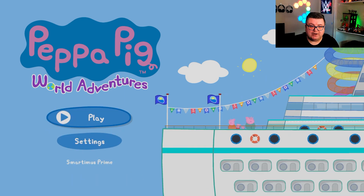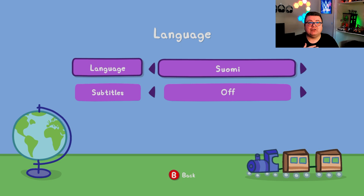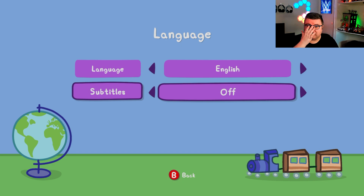Peppa Pig World Adventures. First thing first — I always do this with games like these: check the languages. These are the spoken languages: French, German, Italian, Norwegian, Polish, Portuguese Brazil, Spanish Latin America and standard, Swedish, Arabic, Danish, and even Dutch. These are also really expensive things to put in a game like this.